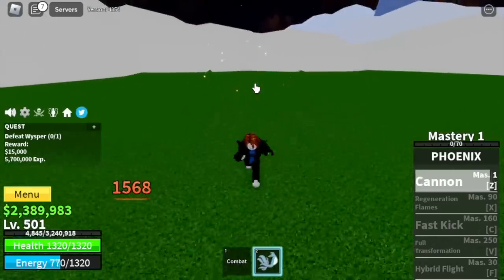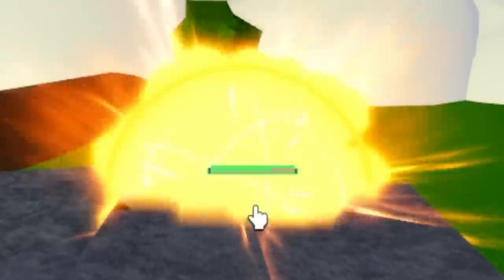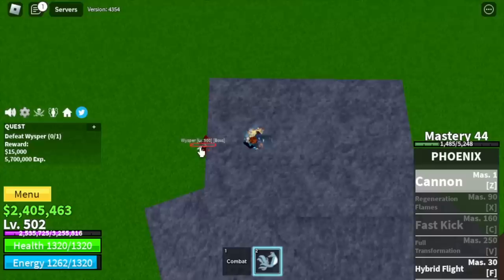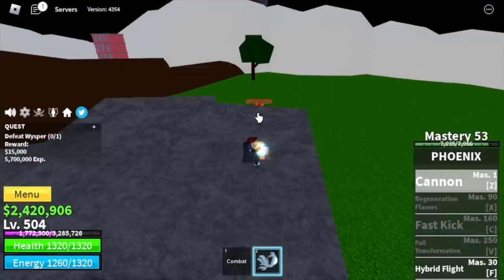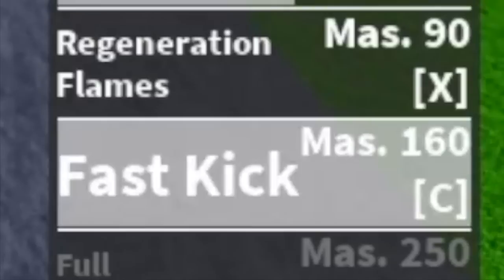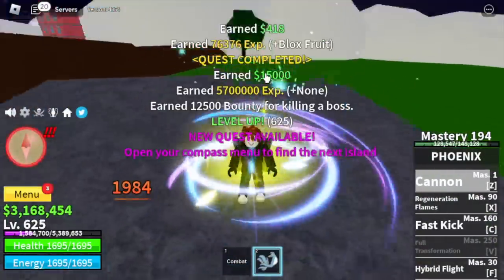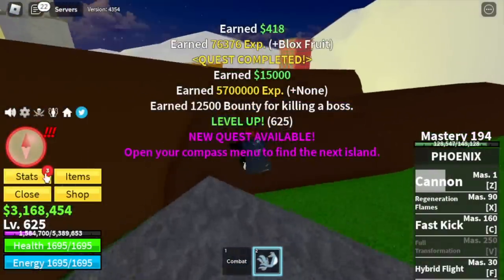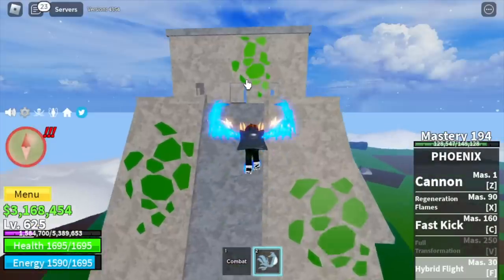We're gonna buy the phoenix fruit and head towards the skyland, then the upper sky. Target the whisper using the stone strat — just run towards the stone and he cannot hit you with his bazooka. Easy grinding. We unlock the hybrid flight F skill — no damage, but the fast kick helps us grind faster. We grind here until level 625.